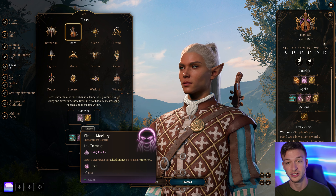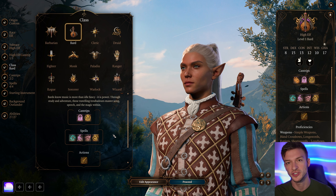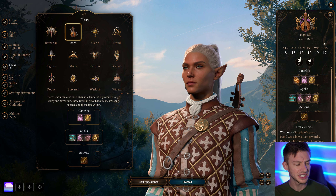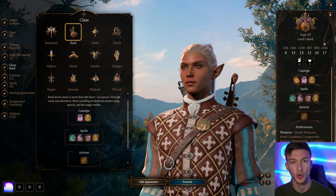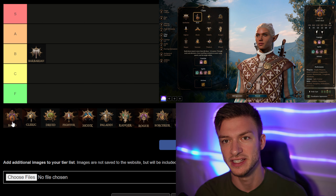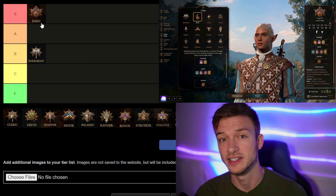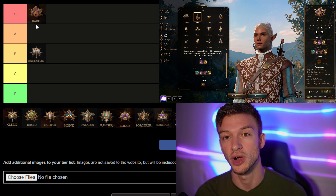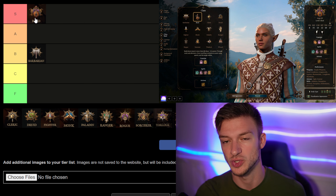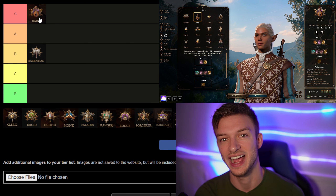The best Bard subclass is the Sword Bard — it's extremely powerful. You get flourishes that let you attack two people with your sword, and you can do that twice for four attacks, and you can also flourish with your bow for another four attacks. The Bard also has some of the best dialogue options, gives you an extra short rest so you can short rest three times per long rest, and at level 10 you can pick two spells from almost any class. I'd say Bard is S tier for a first playthrough — highly recommended.